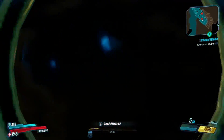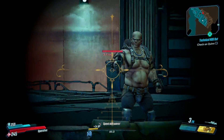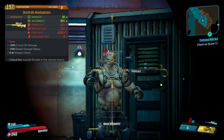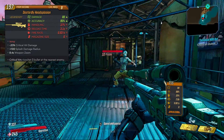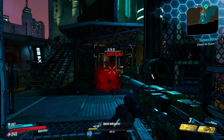The cool thing about Jacob's snipers is that critical hits ricochet three bullets at the nearest enemy, so sniping mobs can be pretty interesting with this gun. The additional stats are negative 20% critical hit damage, 100% splash damage — which is what made me compare this to the Cobra earlier — and a times 8.4 weapon zoom.